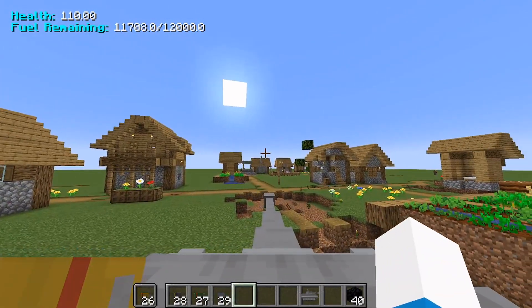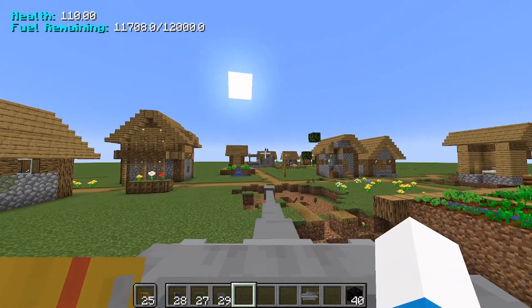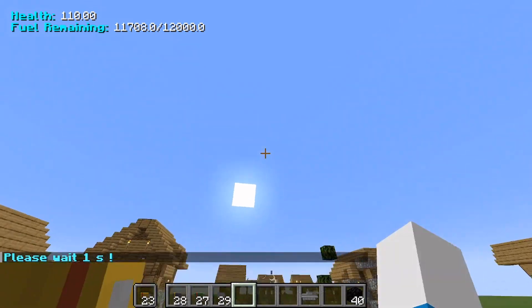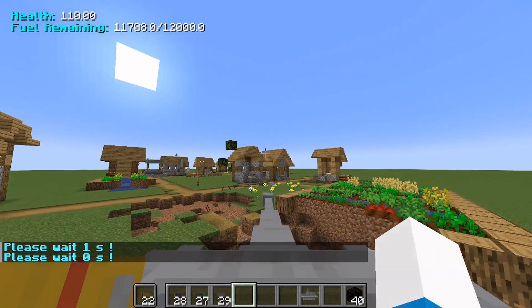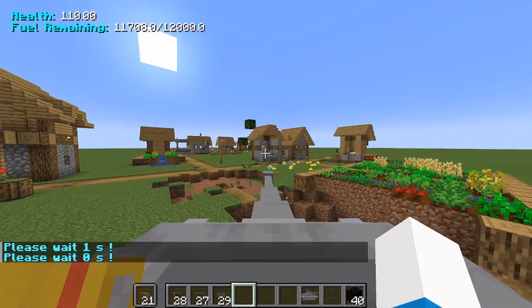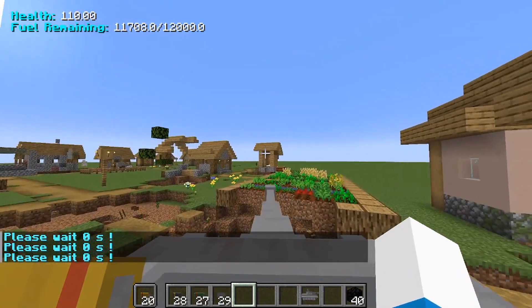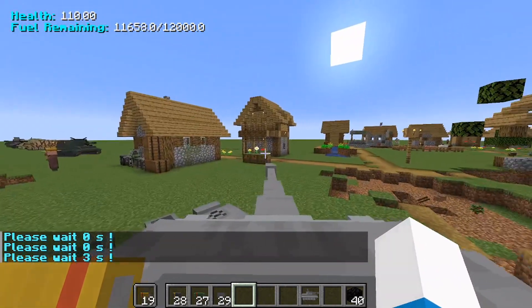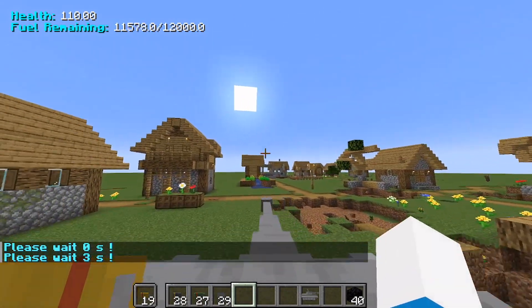I'm going to fire it over there. Also, there's an arc on these shells — if you want to hit that house, you don't aim directly at it. You have to aim upwards to account for the arc. But I think that's enough about the tanks. The tanks are pretty cool, but I don't want to go through all of them.